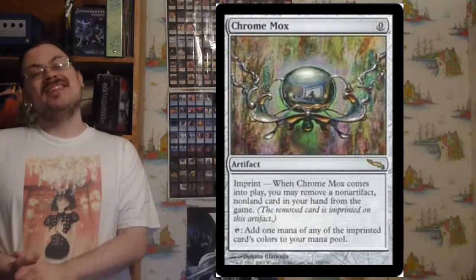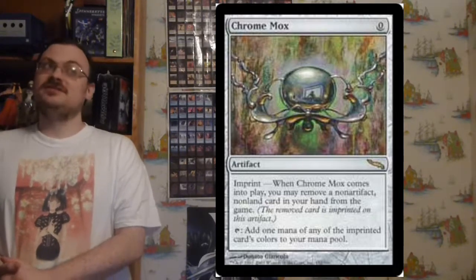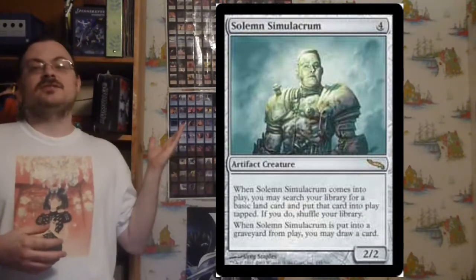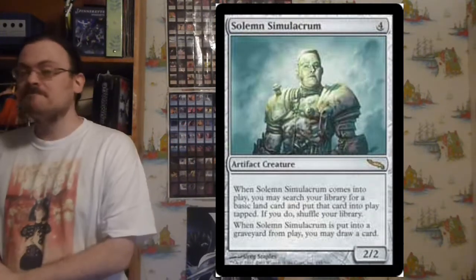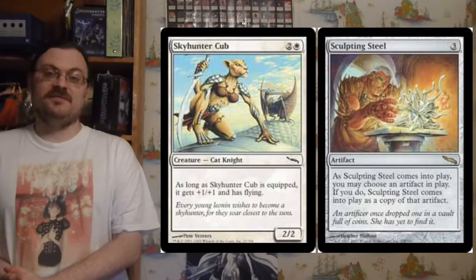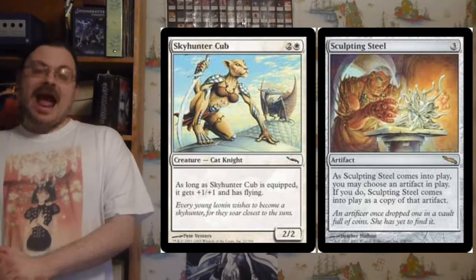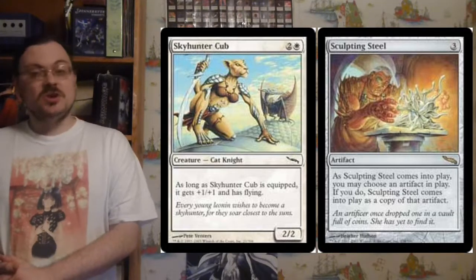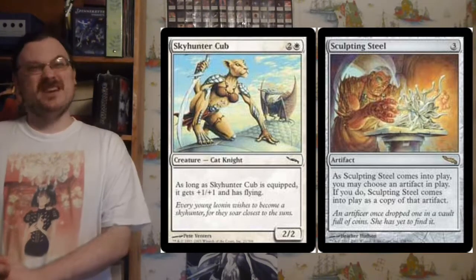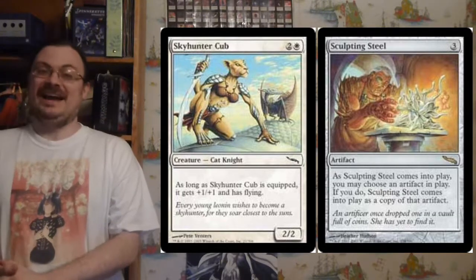It is also known that a lot of the artifacts in the set alluded to previous artifacts printed in other sets, such as Chrome Mox. It featured Solemn Simulacrum, Jens Thoram's Invitational card, and it was the first expansion set to feature the new card face. Because of the high amount of artifacts within it, this was the set where they began to notice the problems between the coloration of artifacts and white, and how it was very hard to tell the two apart.